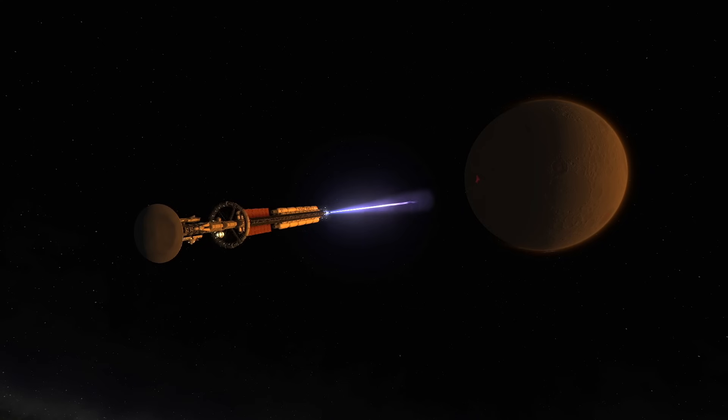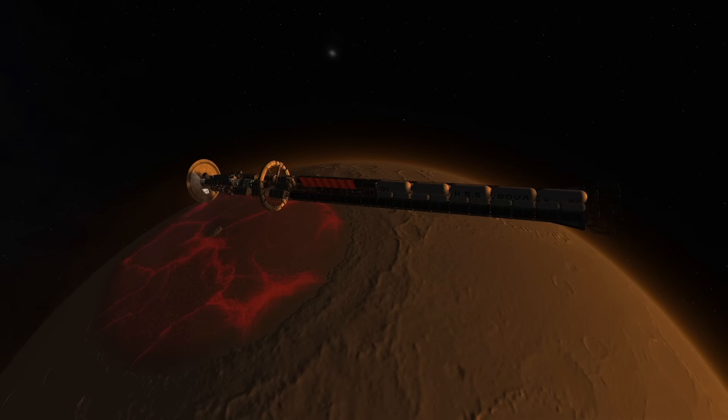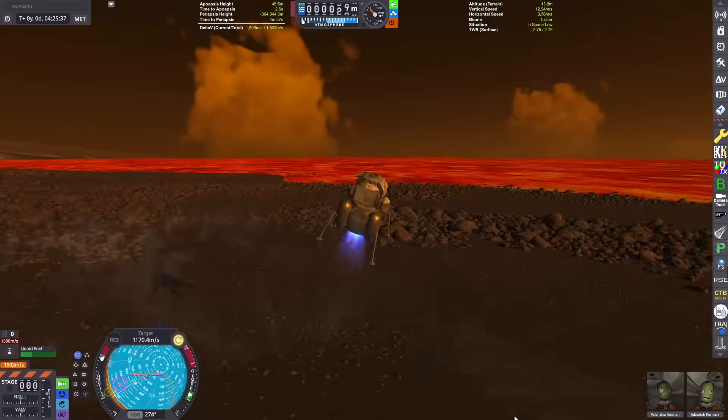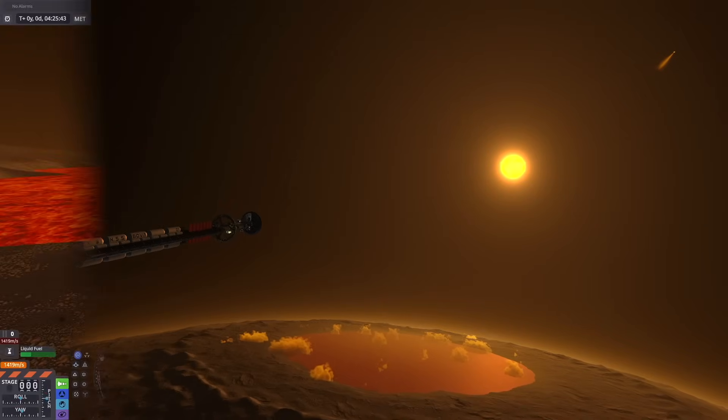After multiple years in flight we arrived and landed on the first planet in the system, Surther, a lava world, and the crew have since returned to the ISV in orbit where they prepare to explore the next planet in the star system.